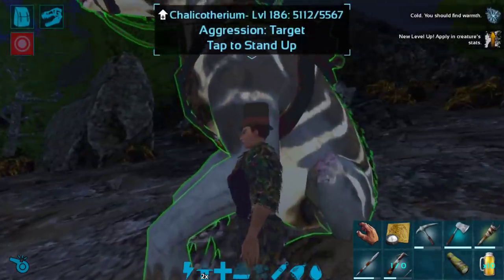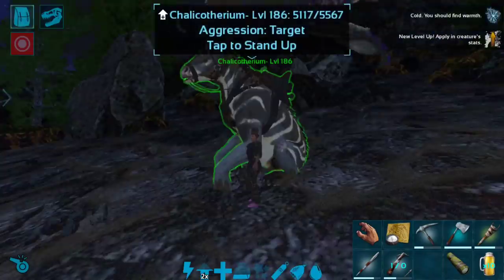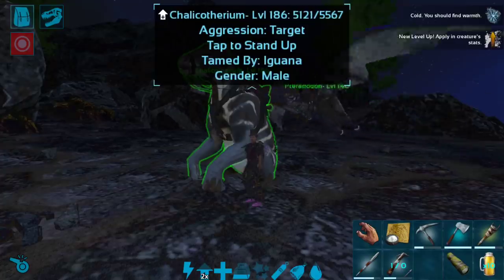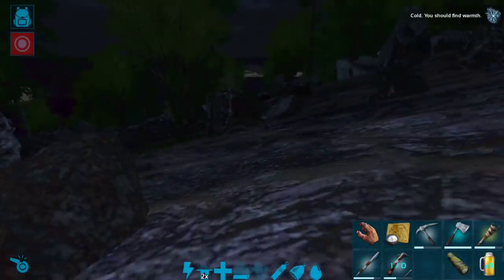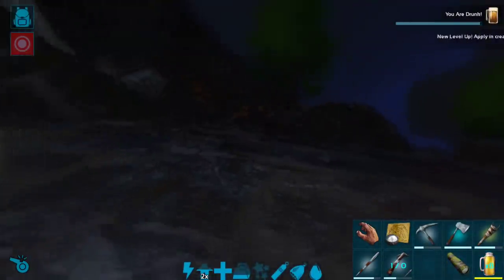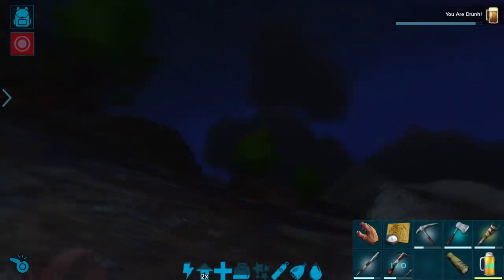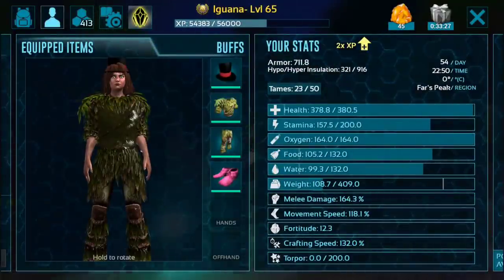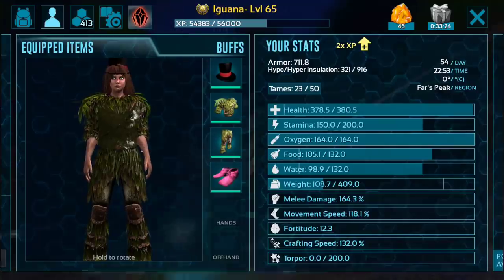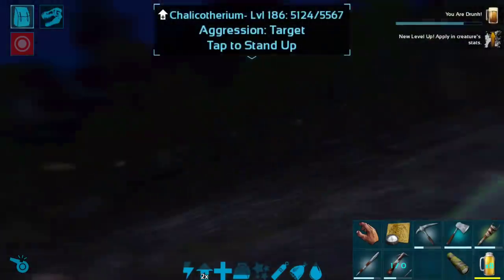Alright guys, I am going to go ahead and try this beer thing. I did want to see what the effect would be on the screen for drinking the beer, and it is very blurry guys, so be aware if you are going to have your character drink the beer — that is going to happen. And we are losing stamina super, super fast, which is kind of an expected outcome, but super fun.